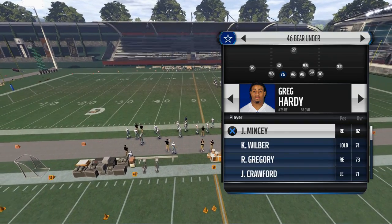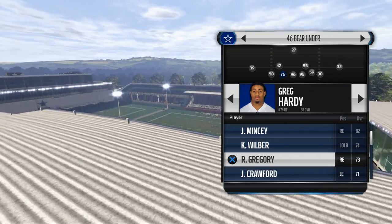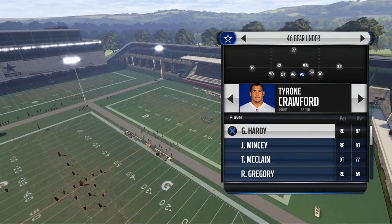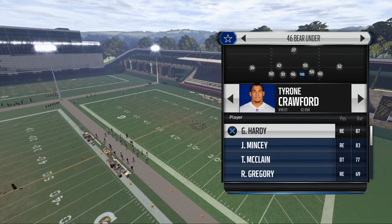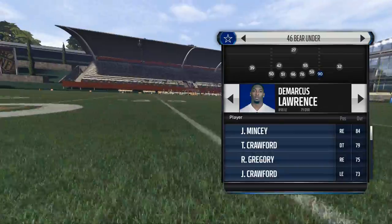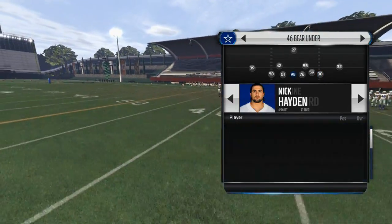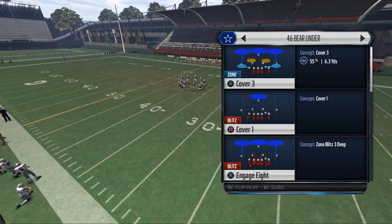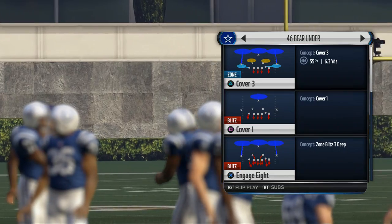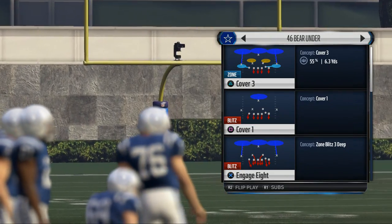Every time I've tried it in-game it's worked, but with some disclaimers. What we want to do here is substitute our fastest defensive alignment player in this right-of-screen slot. Greg Hardy will be our guy for today. We can sub in everybody else here if we want. We're going to use a simple Cover 3 from the 4-6 Baron formation, which can be found in the 46 playbook. You can run this out of any play in the formation, but we're going to use a Cover 3 today.